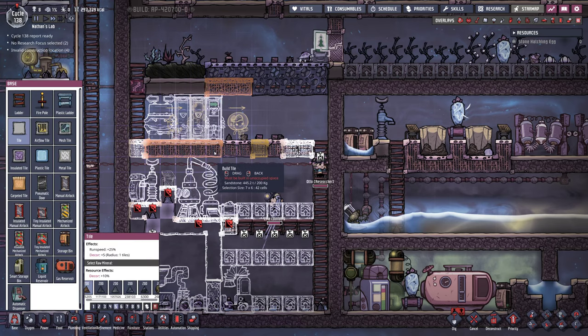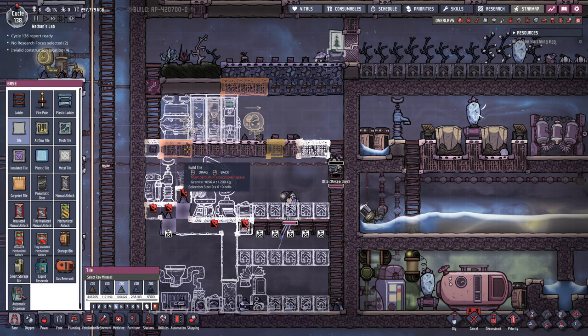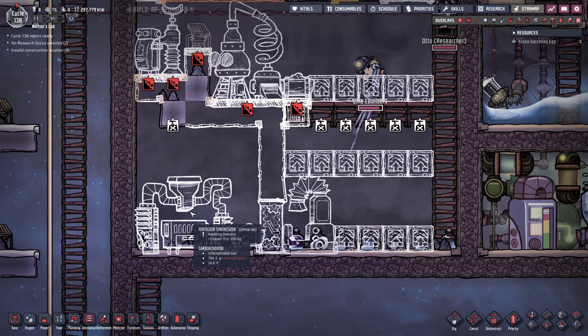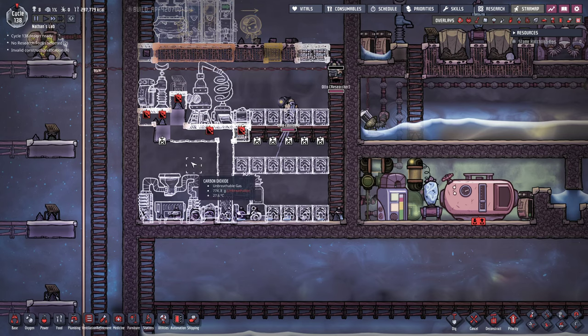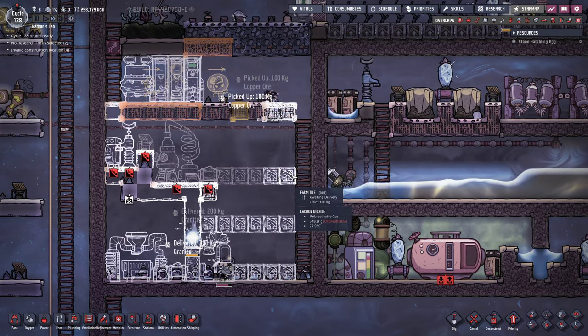I don't think the tiles below the docks are really necessary — they can become granite tiles as well. Everything else is granite too. Now the only thing I'm not so sure about is the fertilizer synthesizer. The natural gas is lighter than carbon dioxide so we could pump it out at this spot, but the problem is it's using up too much space. I think we can actually justify this because we need to wait for natural gas to accumulate, and I don't want it to accumulate in a tiny room where it floats directly into rooms we don't control. So I'm just gonna unpause the game and let the duplicants build what we have thus far, including the tiny insulated airlock.